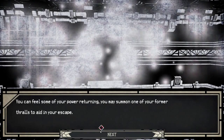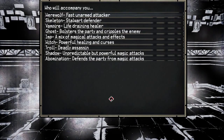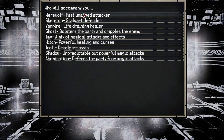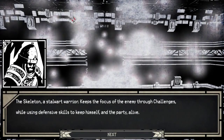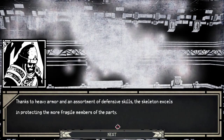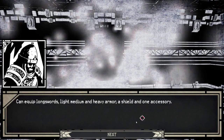You can feel some of your power returning. You may summon one of your former thralls to aid in your escape — choose wisely, they will function as your party for the rest of your adventures here. I've been waiting for one of these. I really don't know what to choose. The cultist is pretty much always there because he can heal, but I really want a skeleton because I like skeletons, and I really want a werewolf because I like the fast. The skeleton: a stalwart warrior who keeps the focus of the enemy, using defensive skills to keep himself and the party alive. Thanks to heavy armor and defensive skills the skeleton excels in protecting more fragile party members. Example skills: Challenge — cause the enemy to focus attacks on the user while passively raising defense. Reform — passively regenerate some HP each round. Can equip long swords, light, medium, and heavy armor, a shield, and one accessory.